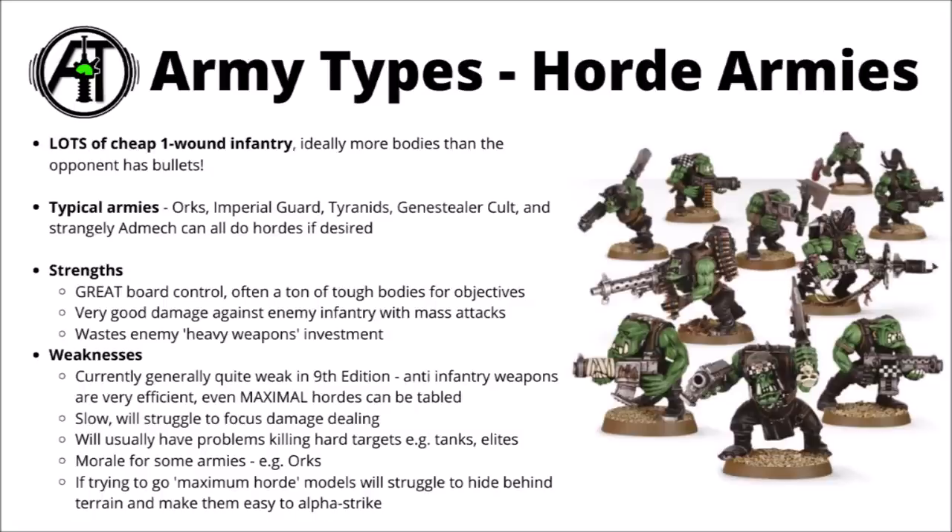Over the course of 8th and 9th, Games Workshop really seems to have amped up the efficiency of anti-infantry weapons, giving out more shots and better AP, and even when you take the most maximal amount of bodies that you can put on the table, it's often not too uncommon for them just to be wiped out by the game's end anyway. Things are maybe just a little bit limited from being truly ridiculous like they were in previous editions, where you could be fielding three-point models and things. Everything in 9th edition costs at least five, so ridiculous body count armies are just a little bit less feasible than they were.